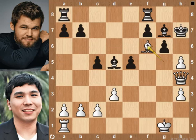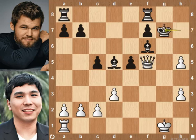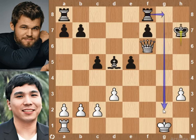Bishop takes queen on f6. g5. Queen takes g5 pawn. Bishop takes bishop on f6. Queen f5 check. King g6. h6 check — white wants to capture the bishop with check. King takes h6 pawn. Queen takes bishop on f6 with check. King h7. Queen to f5 check. King to h6. Queen to f6 check. King to h7. Black is preparing rook g8 check, followed by Rg2, going after the pawns on the 2nd rank.